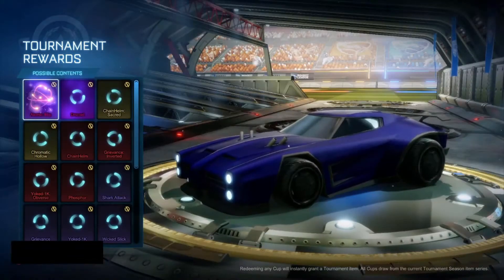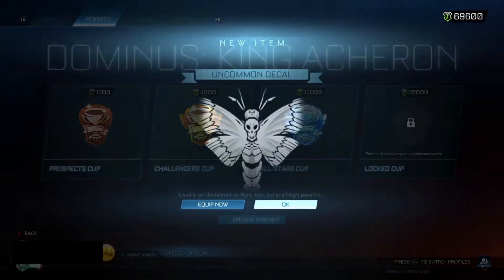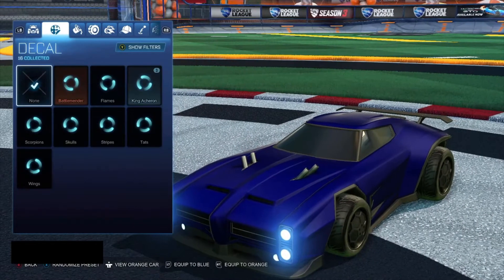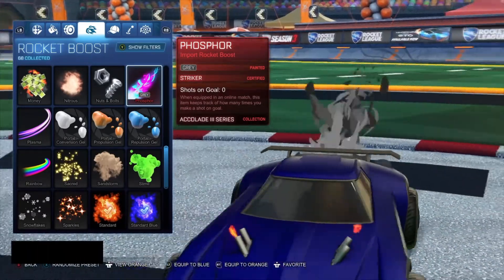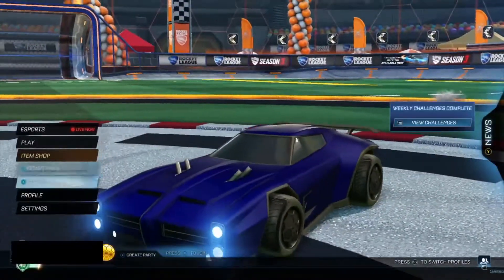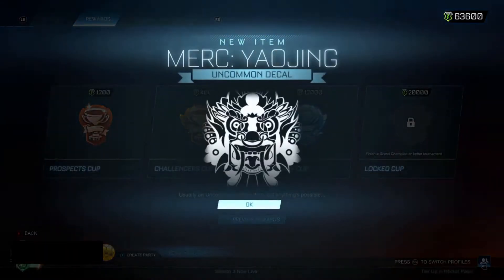Let's get into the prospects. What we want is the Atomic Blip gold explosion — even non-painted it looks good — and the Discord, even non-painted it looks good. First prospect cup — why do I always get that Merc decal? First prospect cup: Phosphor import, Striker grey. If you were telling me last season I was getting a Striker grey import boost I would not have been happy — the Pterokinesis I would just not use. It's not as good as I thought, a bit annoying with the gaps in the middle. I'll probably just stick to standard — I just like using plain, simple, small boosts.